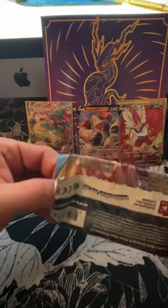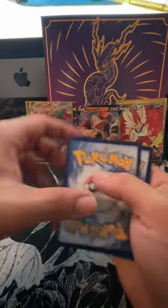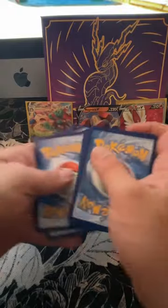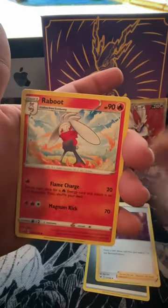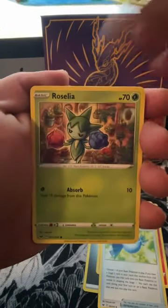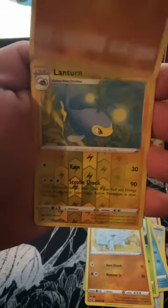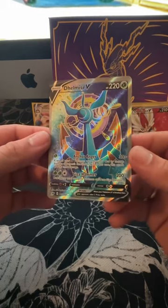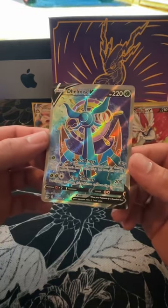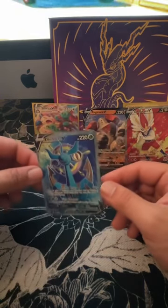Let's see if we can get lucky and get some nice cards. Here's a code — one, two, three, four. Energy, BD, Raboot, Rare Candy, Axew, Pecha, Blipbug — and a Krabby for the holo... and oh! There's a nice Delmise V! Never seen this one — very nice, very nice, very nice!